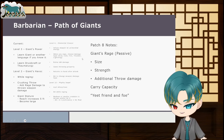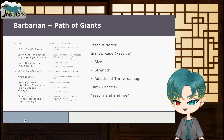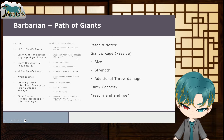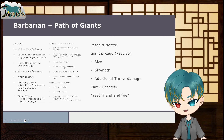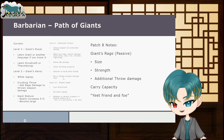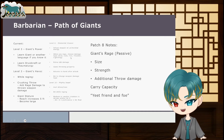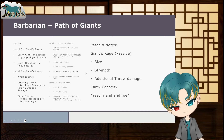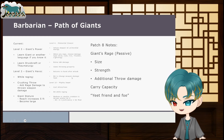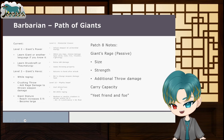The thrown weapon gains the throwing property and returns to your hand, so losing magical weapons to throwing isn't a concern. As a bonus action, you can change the weapon's damage type between attacks — say switching from cold to fire if remaining enemies have fire vulnerability. At level 10, Mighty Impel lets you hurl allies or foes as a bonus action while raging.